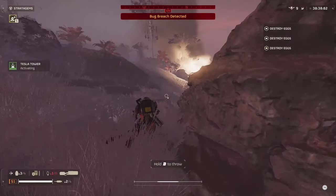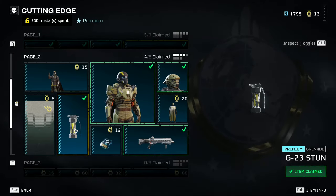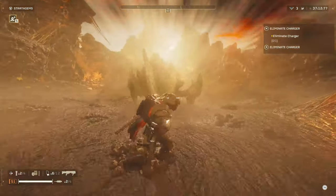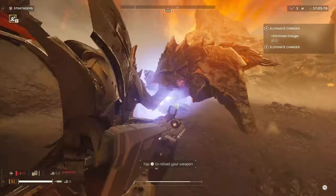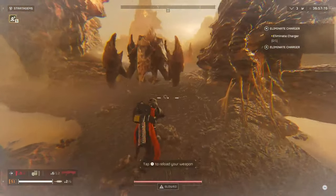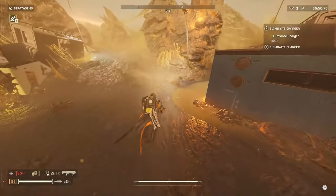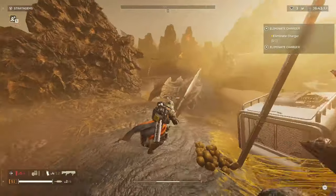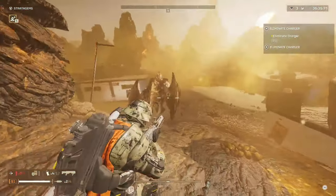Speaking of that grenade — the G-23 stun grenade is actually really, really useful. The only issue is that you can't destroy nest spawns on the bug side or bot spawners since it's a non-explosive stun grenade, so you'll have to run something else that can destroy nests. But it's able to stun pretty much every enemy — chargers, bile titans, hulks, and most bot enemies — for around three to four seconds. I'd place it in A-tier and possibly even S-tier.